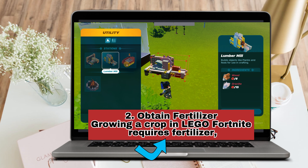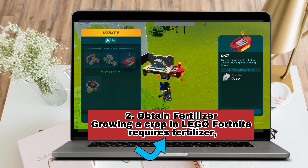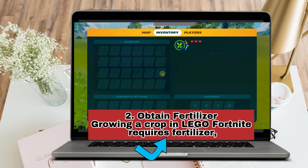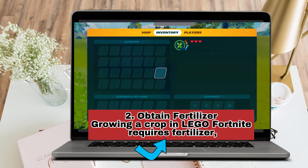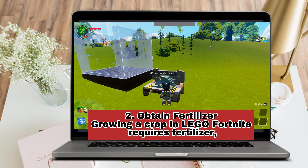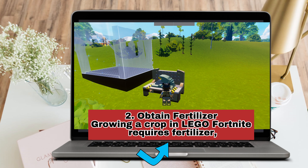Number two, you must obtain fertilizer. Growing a crop in Lego Fortnite requires fertilizer, but it's not as simple as it might seem to find. Keep an eye out for creatures like sheep and cows, and then simply collect it. Once you have the shovel, the fertilizer, and the seeds, here are the steps on how to plant seeds.